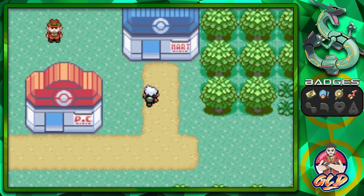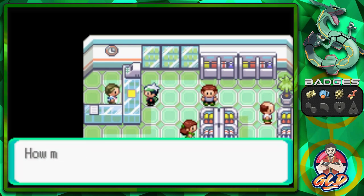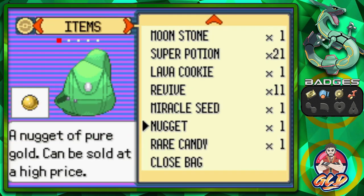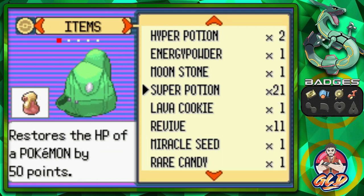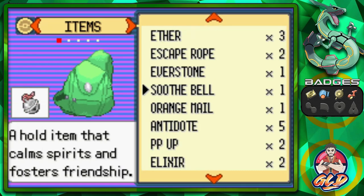Here we are back in Petalburg, and the next challenge right here is our father. We need to actually sell some stuff and buy some stuff because my dad is very meticulous and very strategic about his stuff.